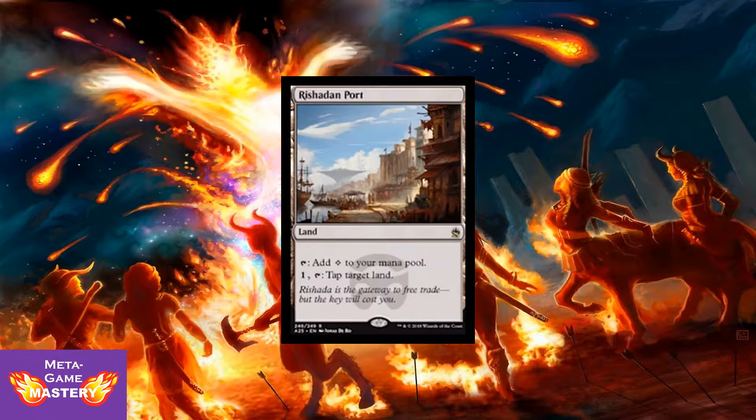Here's the big lottery ticket card of the day: Rishadan Port, a land card. Taps for a colorless mana, and you can pay 1 and tap it to tap target land. With new art and that beautiful watermark of the original Mercadian Masks block that it was printed in. It's currently going for about $90 at the time of recording — a lot of that has to do with lack of supply. When this does come out the price will go down, but this is being reprinted at rare, so it's a very good likelihood you'll draw a money card here.